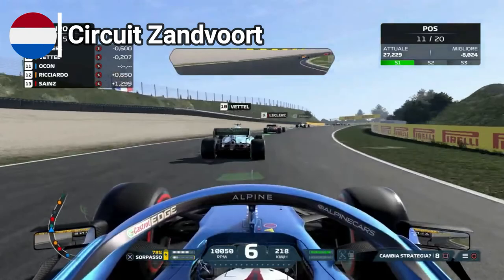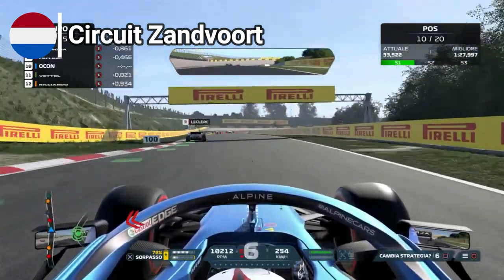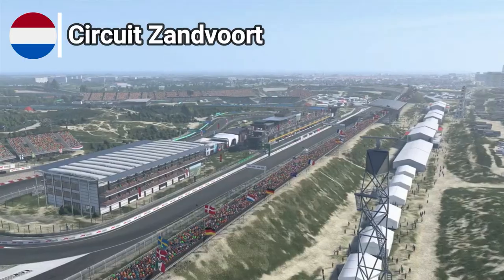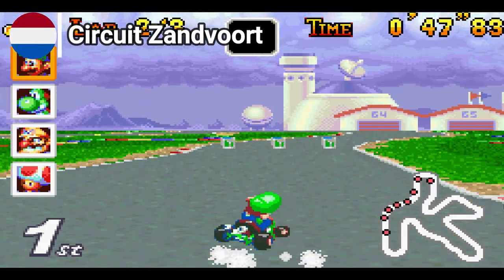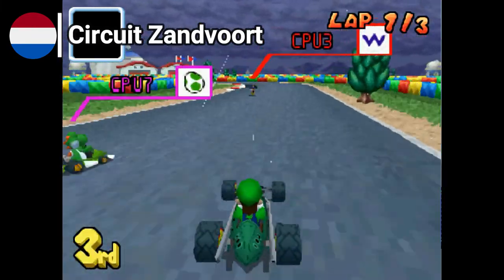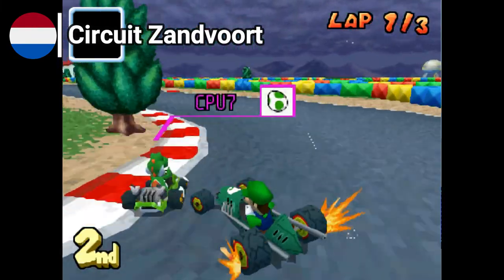Moving north we find the Dutch Grand Prix held in Zandvoort, a circuit that only made its way back on the calendar recently. Zandvoort has quite a unique shape in comparison to other tracks, and the best counterpart for it is GBA's Cheep-Cheep Circuit. U-turns after U-turns, rain without tomorrow — no better circuit could describe the race in the Netherlands.